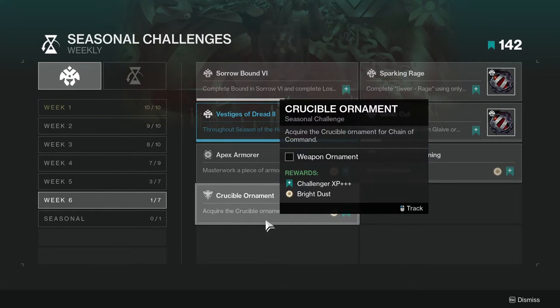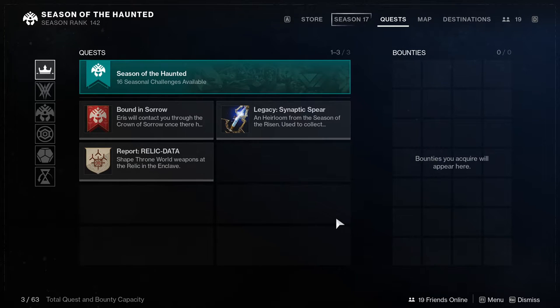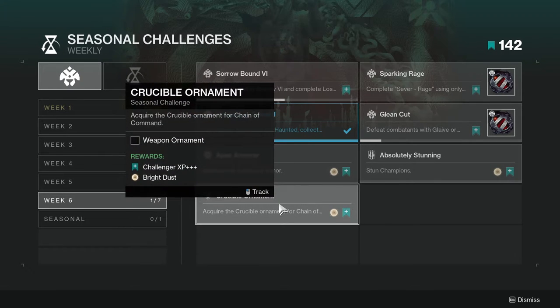Last Finale requires you to acquire the crucible ornament for Chain of Command. This might be annoying for some people. I've already reset my crucible rank and I'm almost there, but I'm not really feeling crucible this season — I don't like the in-air accuracy changes, and I keep seeing Austringers everywhere. It feels like Menagerie all over again, so this one's going to take me a while.